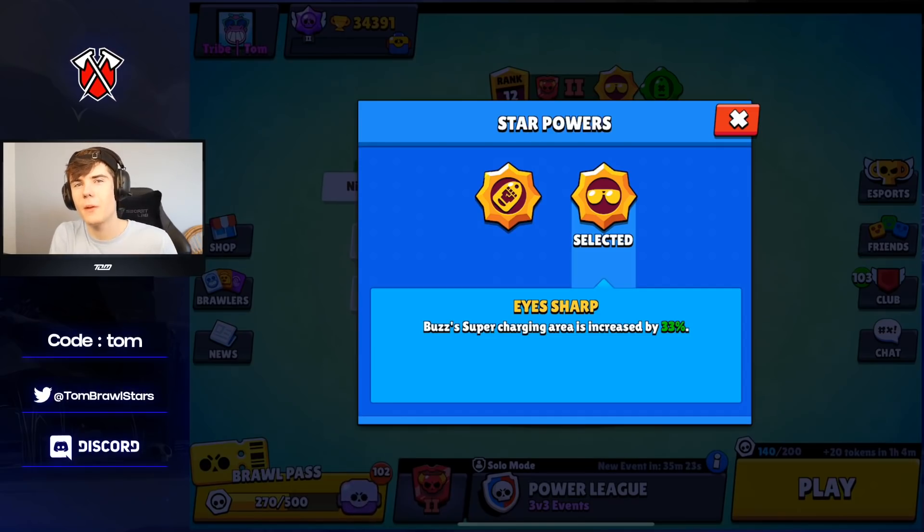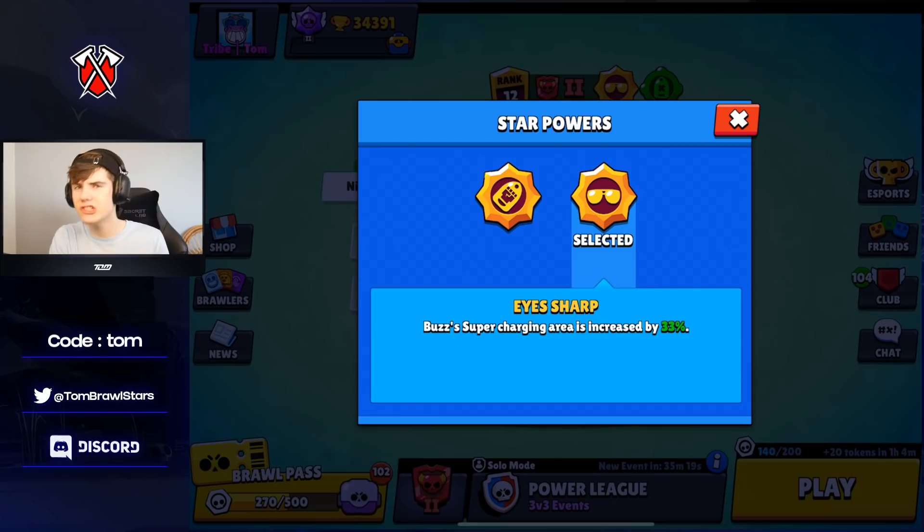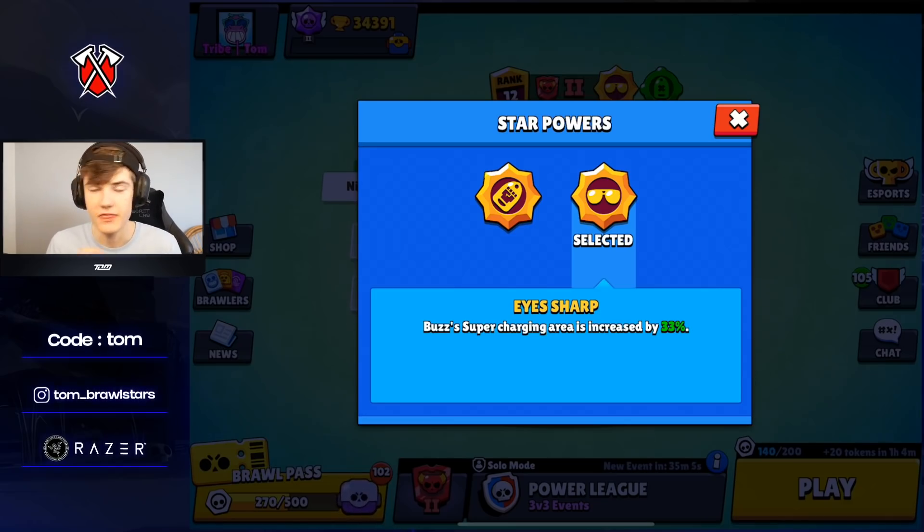Yo, what is going on guys? Welcome back to another video on the channel. Today we're going to be testing out Buzz's second star power — it literally just dropped in the game. We didn't jam it, but we did open about 200 boxes equivalent. It's going to be a really good star power, increasing Buzz's supercharging range by 33%, which is actually a lot.